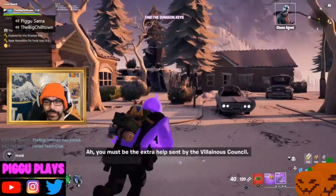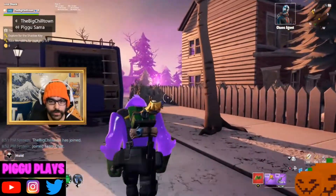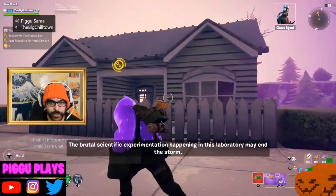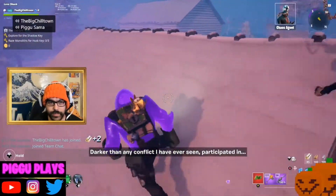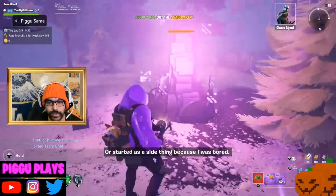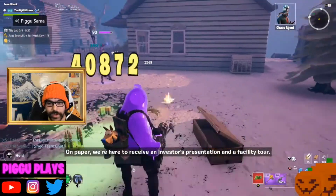They're spawning us on top in the Frost Knight map — gets you hyped up for the Christmas stuff. I do like Frost Knight, so that's cool. It's gonna be here in a month or so, month and a half. Got the key. You still gotta go raise monoliths though. Same stuff, different map right now at least.